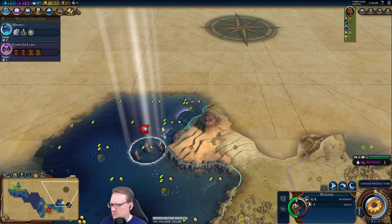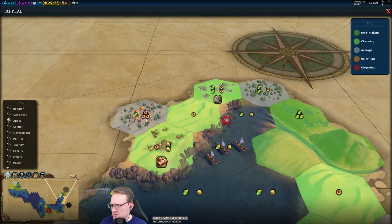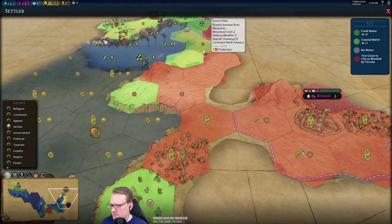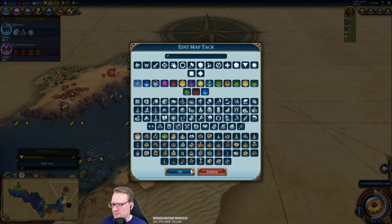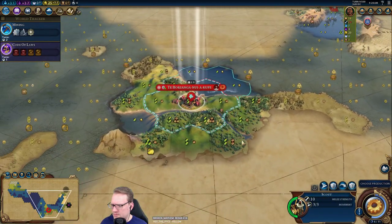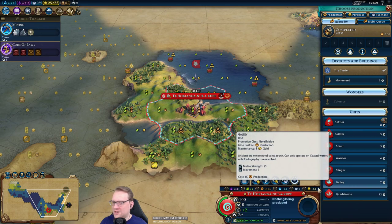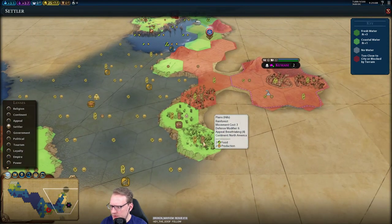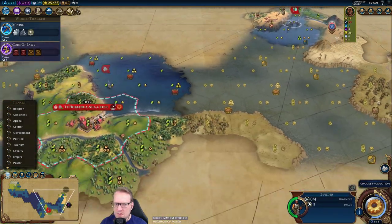Maybe our early wonder is a Petra. Sitting on two, four tiles already, plus a volcano and other decent things there — so that's interesting. Let me go up and around. Do we want to get a galley real quick, or do I just want to start on a builder? Or a settler? Really like exploring.